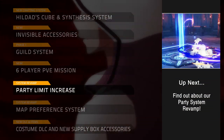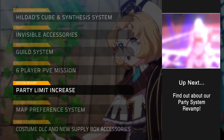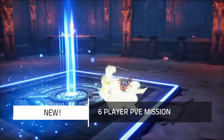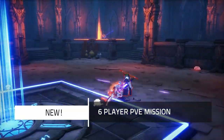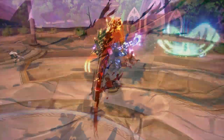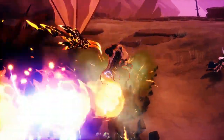Party Limit Increase. The max number of party members has been increased to 6. Depending on the number of members in your party, the missions you can request will be limited. When there are 3 members in your party, you will be able to queue up for practice Probatio. When there are 4 members in your party, you will be able to queue up for 4-player PvE missions. When there are 6 members in your party, you will be able to queue up for 6-player PvE missions.